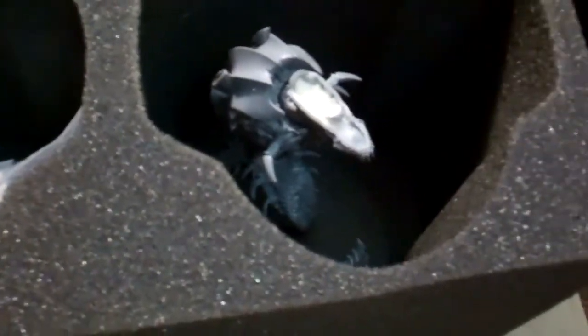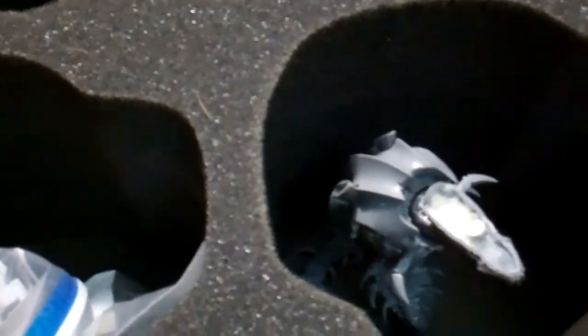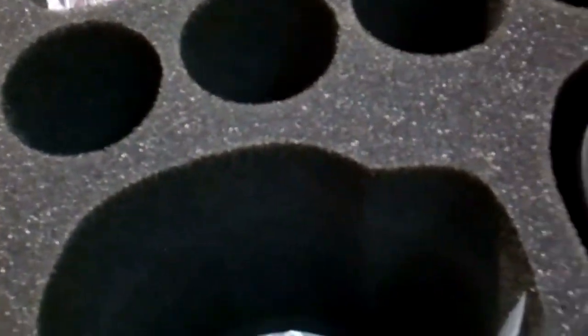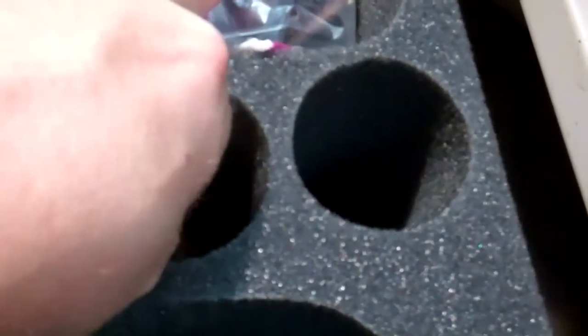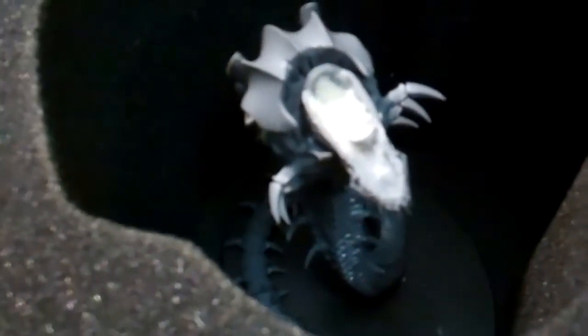Just two more trays. This one is set to take two Tervigon — the big monstrous creature. I've got it holding two Trigon kits, but I have them magnetized, so this space would normally be taken up by the arms, and then the bits are stored so I can make it a Mawloc, a Prime, or a regular Trigon. These holes will fit a Zoanthrope base so I can slide him down in there — they're a little deep, but the tray needs to be that deep for the Trigons.